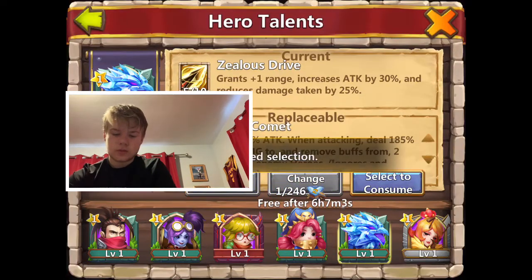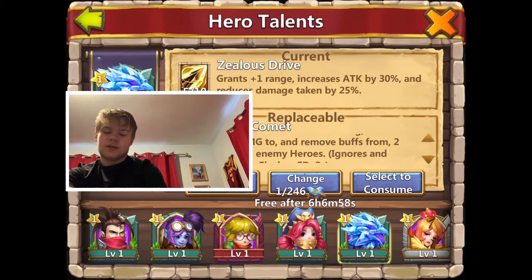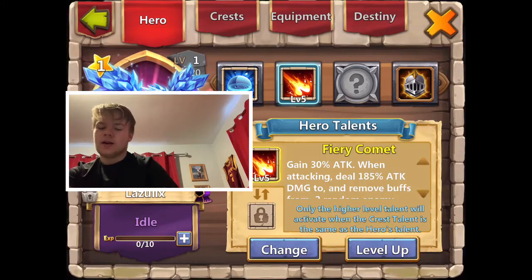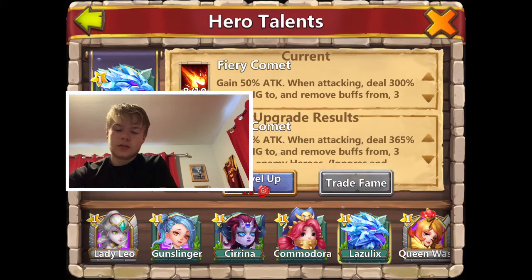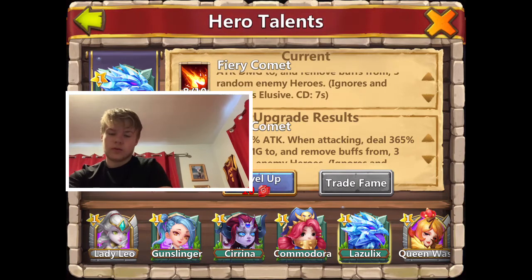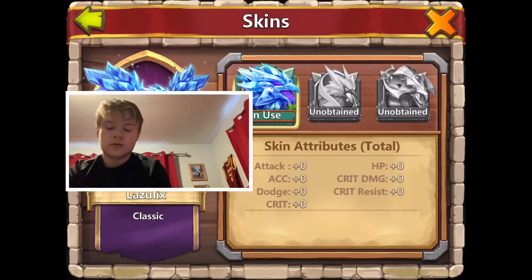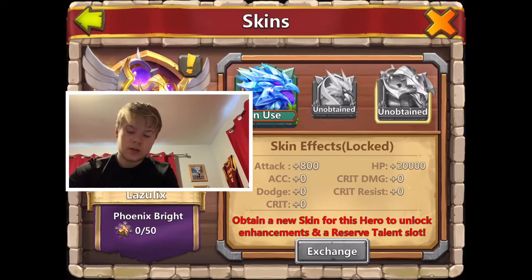Oh, fiery comet! I told you I've been getting lucky with this. I like fiery comet - I also love the way it looks. It's up to level eight, so gain 50 percent attack and deal 300 percent attack damage too, and removes buffs from three random enemy heroes, ignores and removes elusive. That's nice.